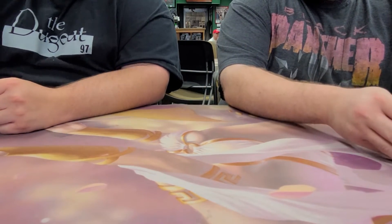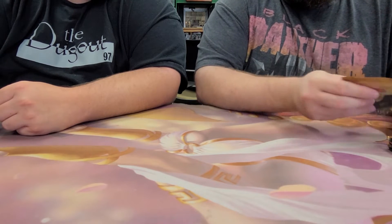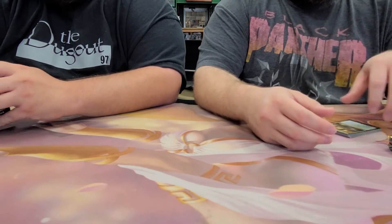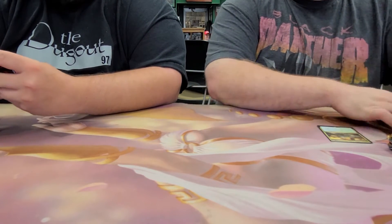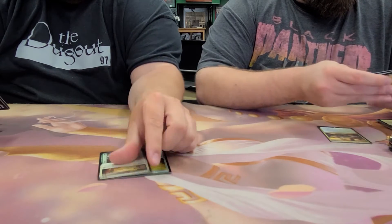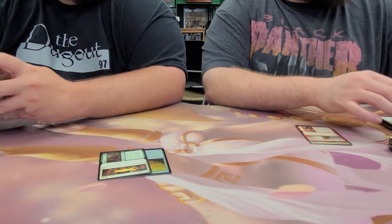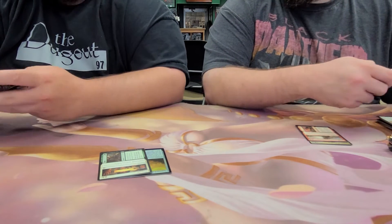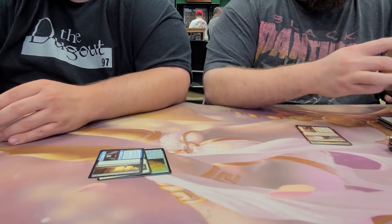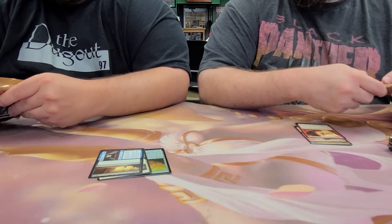Box number two of Amonkhet — we're at The Dugout, our local LGS. Pack one: Bounty of Luxa. Pack two: foil Approach of the Second Sun — hot in Standard — and a Prepare to Fight as the non-foil. We got an Insult // Injury, Rags to Riches, and Sweltering Suns. Not starting off as good.